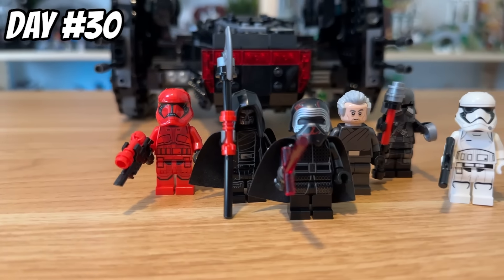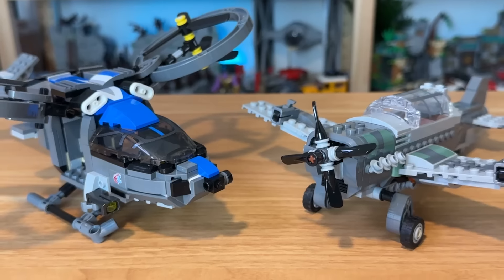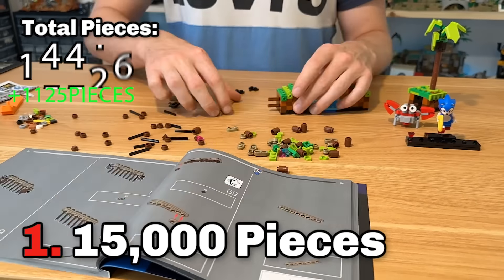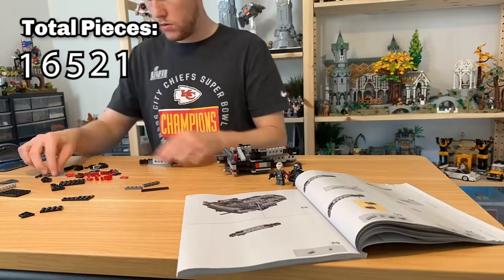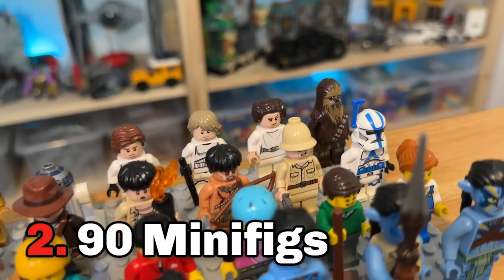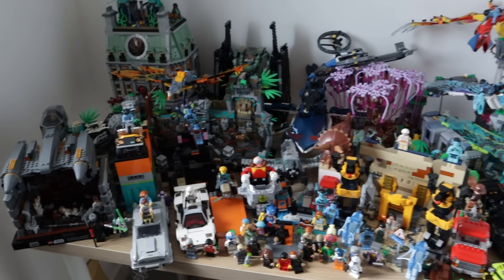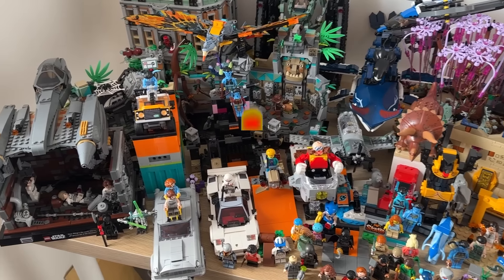Let's take a look at all the different sets we managed to build during this challenge and whether we achieved all our goals. We built nine cars or land vehicles, two air vehicles, two mechs, six space vehicles, and an absolute ton of different animals in all shapes and sizes. We hit the 15,000 piece goal with the Sonic set, and with the Kylo Ren Shuttle it took us to over 16,500 pieces total. Minifigure-wise, the goal was 90 and we hit it with just one to spare — coming in at 91. We managed a total of 13 Lego themes and didn't miss a single day, which means we succeeded in all of our challenges. This jumble pile is every single set we built from the 30 days apart from two — can you name which ones aren't featured in this end screen? Let me know in the comments.